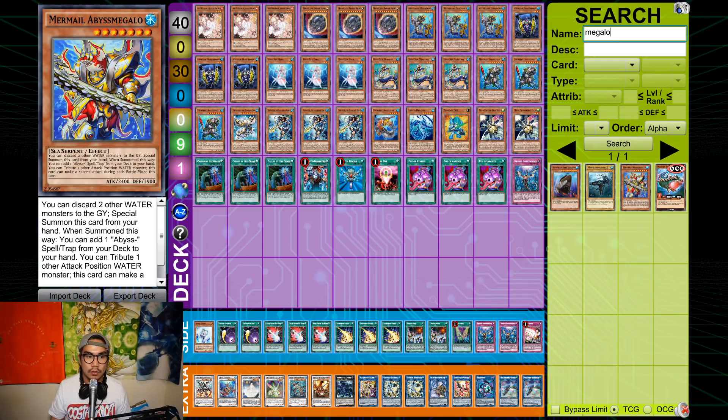Looking at standard water lists, everyone is playing Mermails, Abyss Megalo, and Abyss Spells and Traps, and they're all bricking in testing. Abyss Megalo is literally a minus two — using a hypergeometric calculator, you need to open Megalo with two other Water cards for it to actually resolve its summon. The effect of searching an Abyss Spell or Trap is also super bricky, and those cards don't do anything meaningful for you.